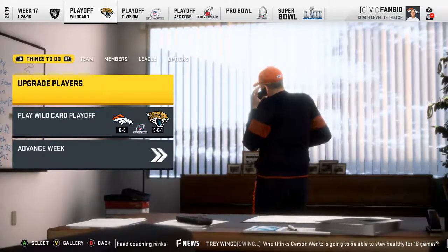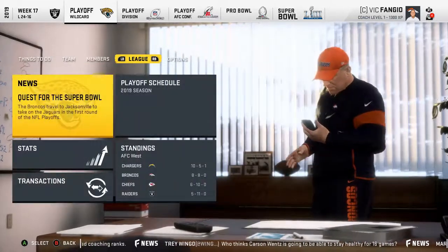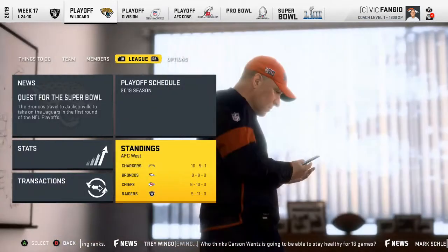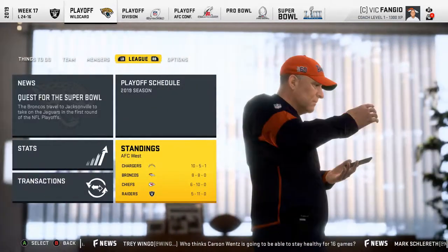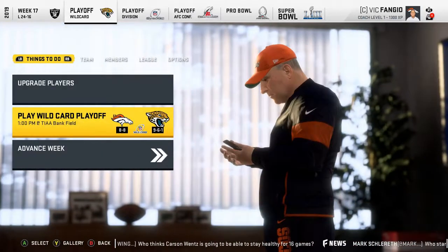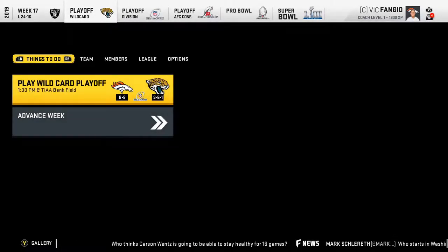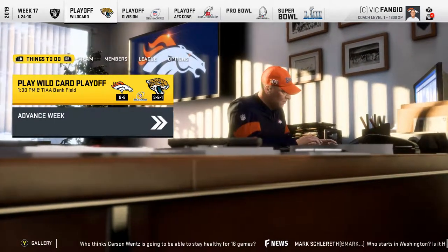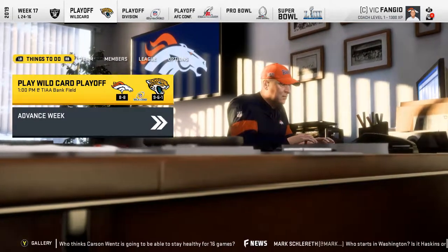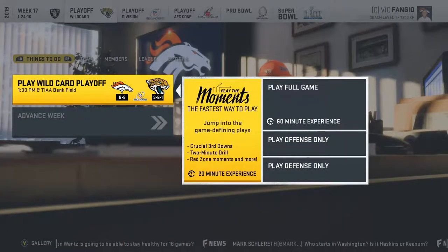Here we are in the playoffs — 8-8. I will absolutely take that. We came second in the AFC West, which is very good. Somehow we lost to the Raiders, which was kind of weird, but I'm very happy with that. Let's upgrade Mason Foster real quick — he wants an upgrade. For all playoff games in these quick rebuilds, we'll just sim them. If we win, we win; if we lose, we lose. Let's jump right into the sim.